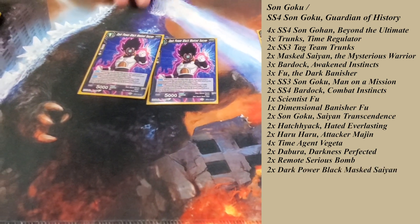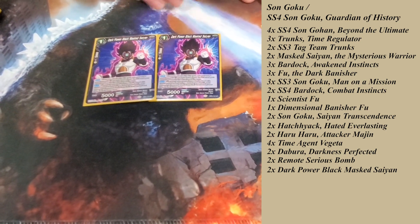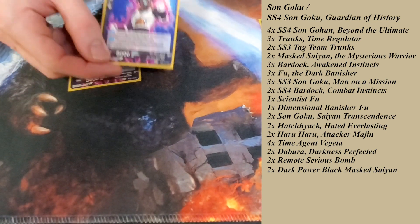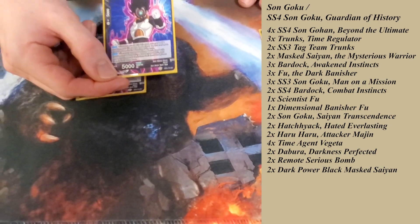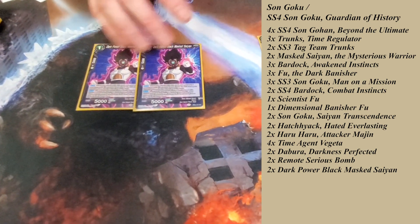Then, Dark Power Black Massane. After today, this is probably going to four. This is what shut Garlic Jr. down. So, if you're playing best of three, you need to play Crashers Crushers — or play four of these when you run up against Garlic Jr. and board them in.